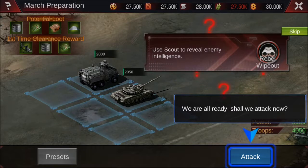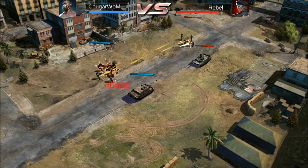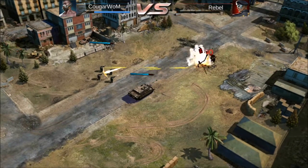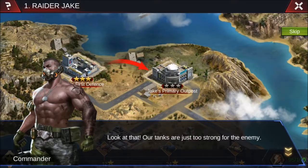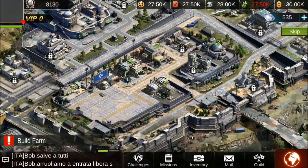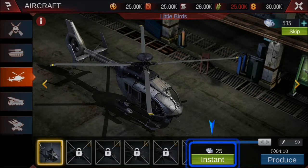We've got our tanks and our machinery capabilities shown, and we're going to go ahead and attack. This all seems to be part of the tutorial — at least you get to see the fighting. It's not bad — very much automated, so you'll be working more with strategy than anything. Now we're going to build aircraft — a helicopter.